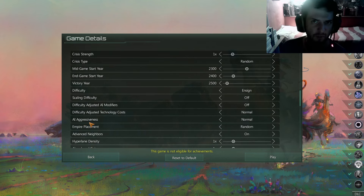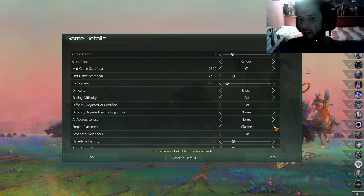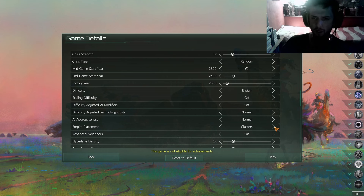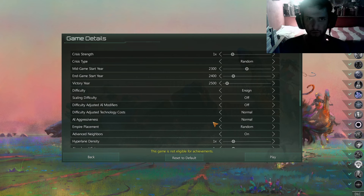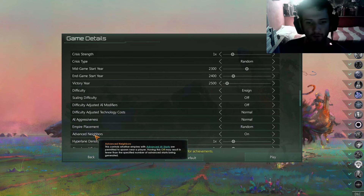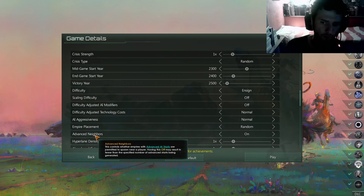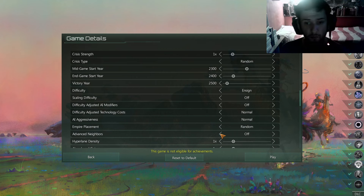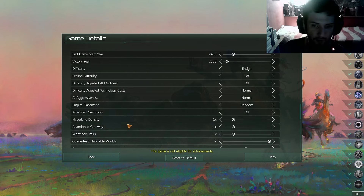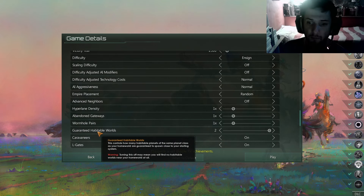AI aggressiveness, leave it at Normal — that's the default and a good place to be. Empire placement you can go for Random or Classic Clusters. Clusters puts roughly three or four empires per sector of the galaxy; random scatters them freely — both are fun. Advanced neighbors, I like having it on for the storytelling, but turning it off is a totally normal option. Hyperline density, leave it on. Abandoned gateways, leave as is. Wormhole pairs, leave as is.